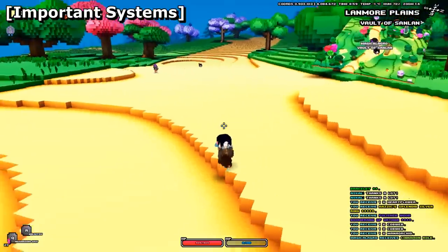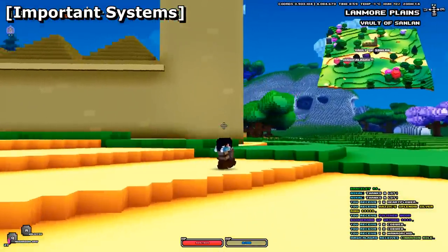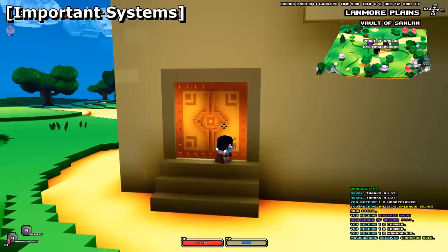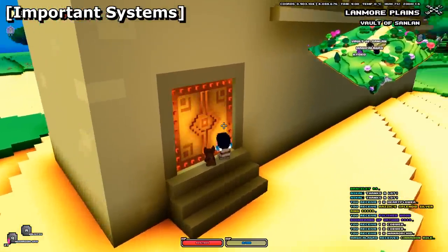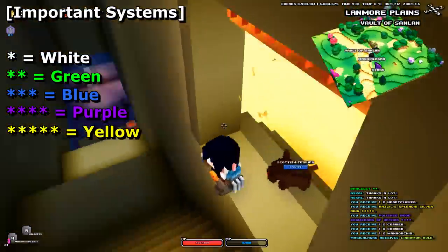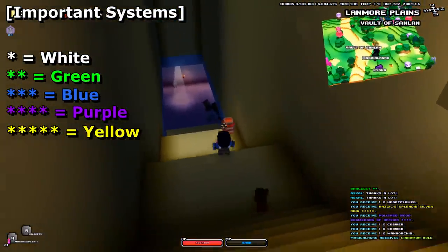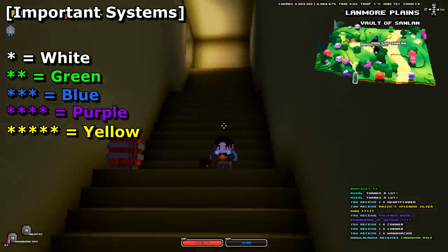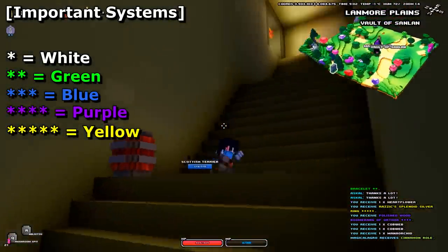Much of Cube World's progression involves exploration — you have to find quests ranging from harmless pest control to destroying entire factions. The difficulty of dungeons and quests uses a star and color rating: 1 star is white, 2 star is green, 3 star is blue, 4 star is purple, and 5 star is yellow. Naturally, the higher the rating, the more dangerous the threat, so don't attempt 4 or 5 star content anytime soon.